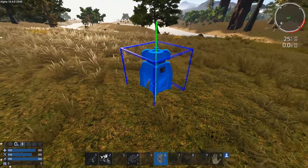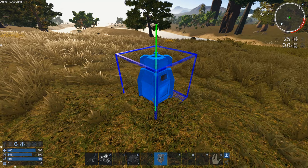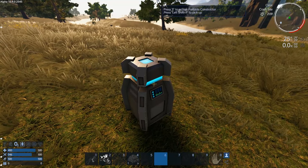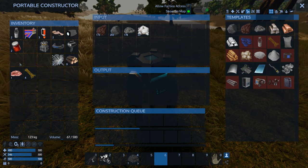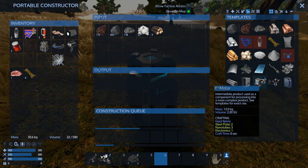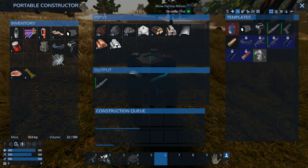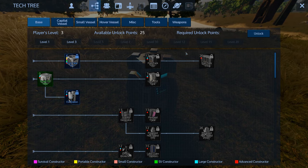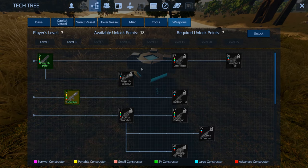Next we're going to place the portable constructor. If you don't have one you need to make one — it just requires some ore and we have plenty. Put it down with left-click and hit F to get into it. We're going to put all our ore, crushed stone, and wood logs in there. We're going to make a chainsaw. Then go to the unlock tab, hit weapons, go to shotgun, and click unlock. You can do this with all the other stuff as well.